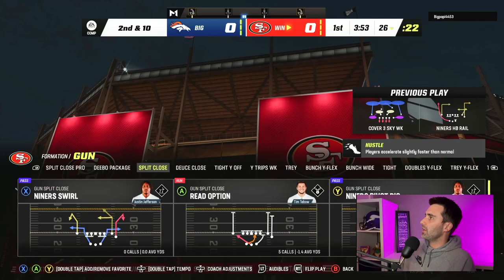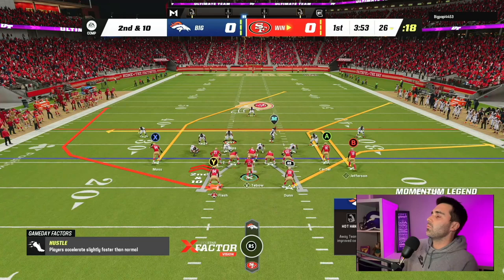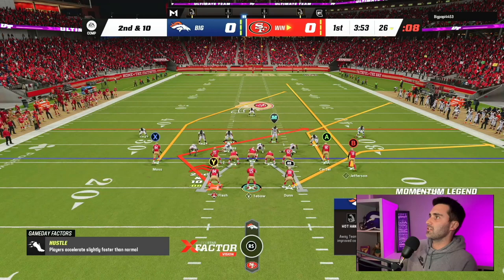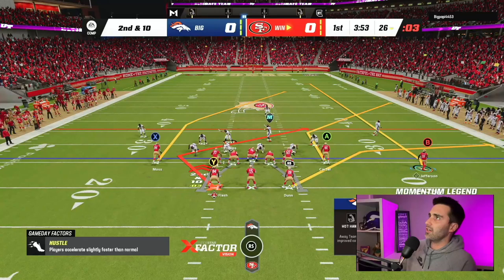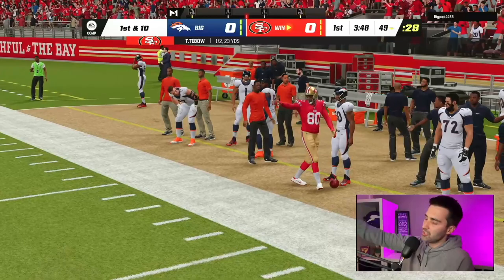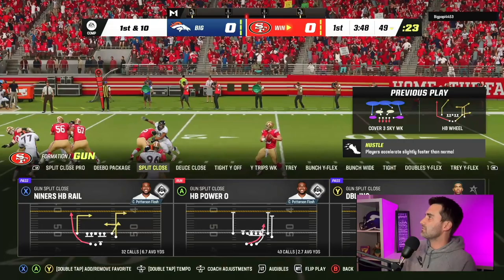We've got somebody who loves to sit in cover three. We're going to stay in Split Close - I'm just comfortable with it. When people like to sit in cover three, there's a couple different things we can do: attack the sidelines with a flood, or do something over the middle of the field to distract their user. I'm going to motion this guy out and try to create a flood concept. We're reading high-low on the right side. That streak we motioned out pushed the deep third, allowing us to throw underneath. Nice and easy.